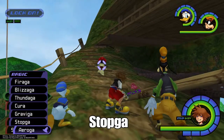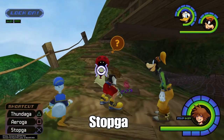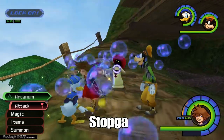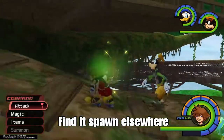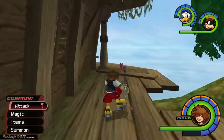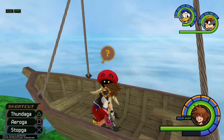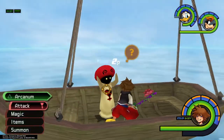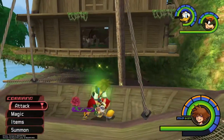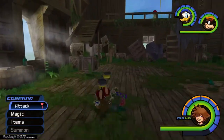Use Stopga magic on him. What this does is trigger him to drop MP bubbles and then spawn elsewhere — he could be up top, across by the boat, down by the netting, literally anywhere in the region. Once you find him again, use Stopga one more time and he'll spawn into his big form.